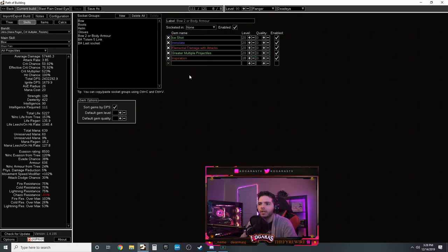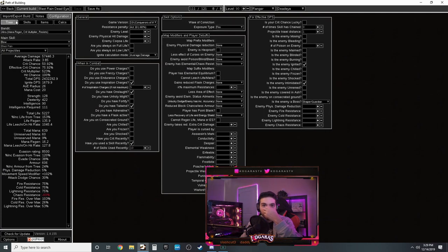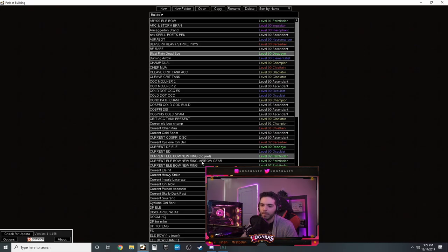For weapon swap: use a second bow - doesn't have to be another Death's Opus, could be a Death's Harp or anything with decent damage and at least a four-link. While clearing you swap to this bow and use Ice Shot with Empower, Elemental Damage with Attack Skills, GMP, and if you have a fifth link, Inspiration. You do have Anger so fire damage still works even without Signal Fire. Don't waste a lot of money on your second setup.